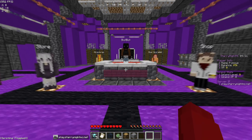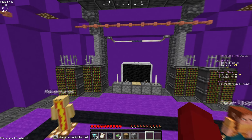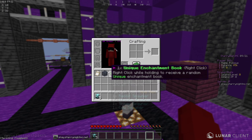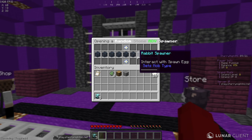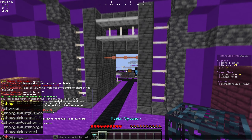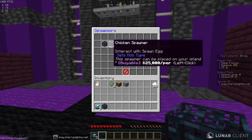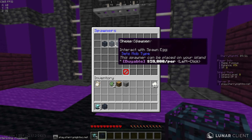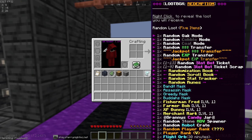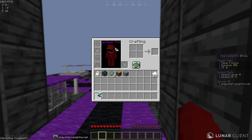You can see our balance, our island name and stats right here. We got zero XP right now, but it's all about the grind. Let's go ahead and open up this random stone spawner. Okay, we got a rabbit spawner — not too bad. In the shop it's only 5,000 coins, so I wish we got the 50,000 one, but it's still cool.